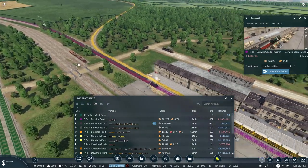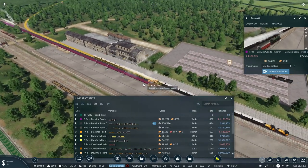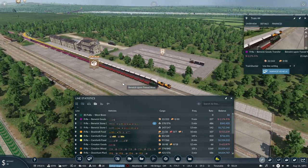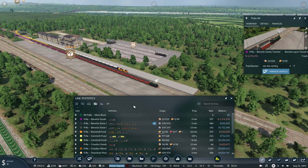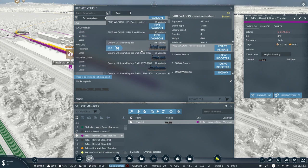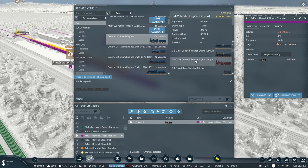It doesn't seem to be carrying that much — it's taking 31 back, so not a huge amount. I think I should make this train somewhat smaller. Let's go ahead and pause it as I grab Manage Vehicles and do a replacement. You can see here we've got Generic Steam Engines UK — that's the old version. There's a Columbia one somewhere in here that I'm using for the loop line, but these are the new versions.